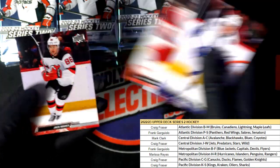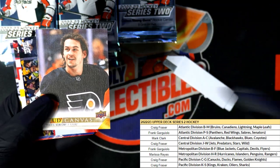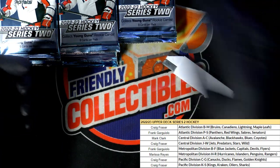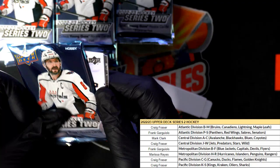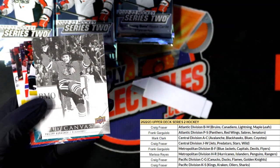There's a Nathan McKinnon. Another Upper Deck canvas — this one's for the Flyers. Black and white Upper Deck canvas.